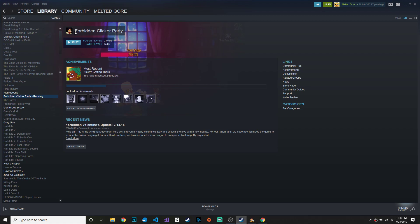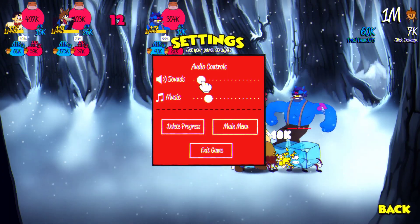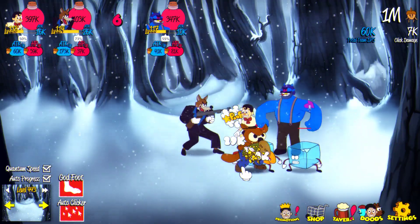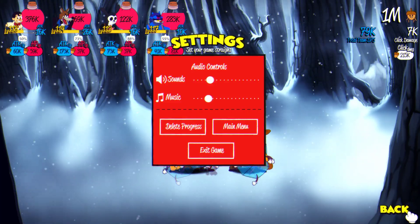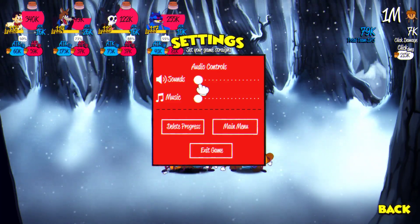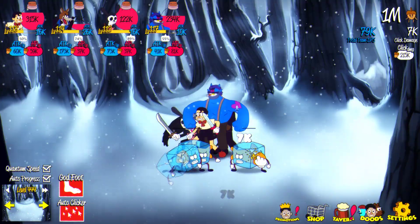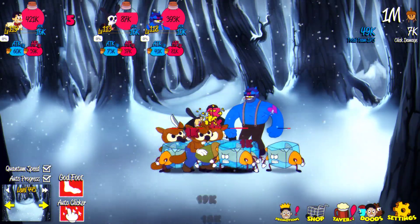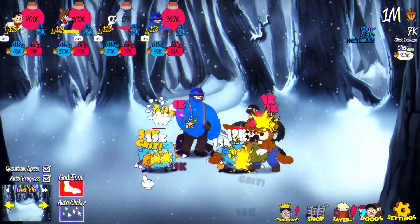I'm going to be playing my friend's game, Forbidding Clicker Party. I already have it open and it's running right now. So let me show you the game — I'll get the audio up so you can hear it. This is the game. I'm going to turn up the speed with that option, and you can click to attack. You can spam the click to attack, but that gets tiring. There is an auto clicker here but it only lasts a few seconds and now it's gone.